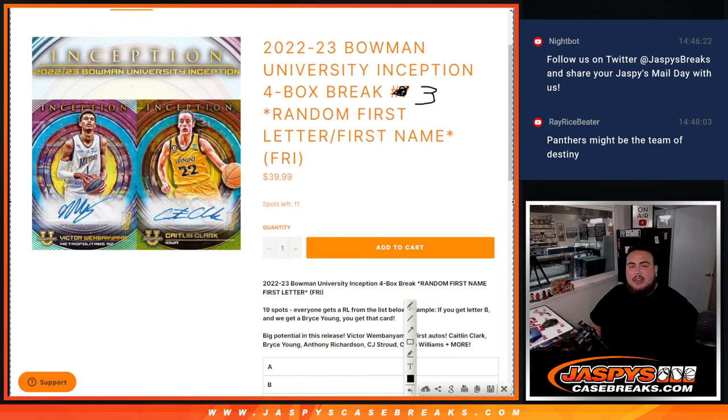What's up everybody, Jason here from JaxBeatsCaseBreaks.com. Another 22-23 Bowman University Inception just sold out. This is a four box random letter break, which is first letter first name, number three.